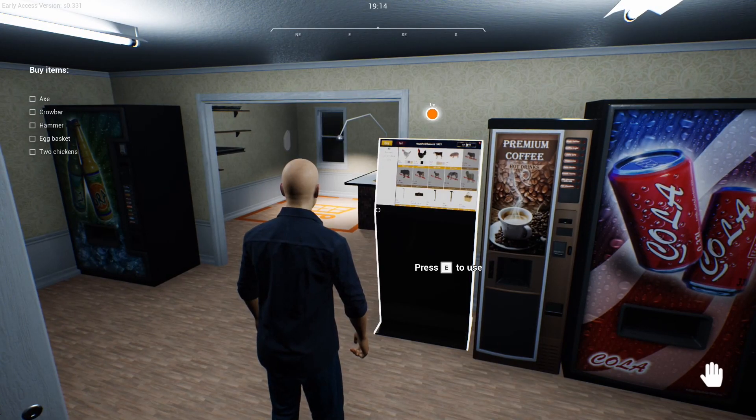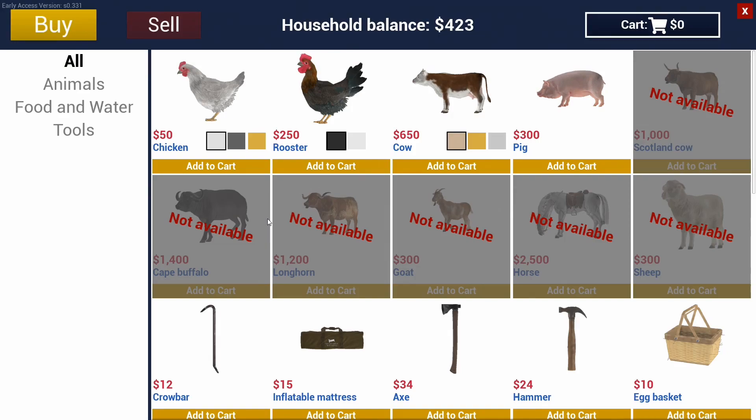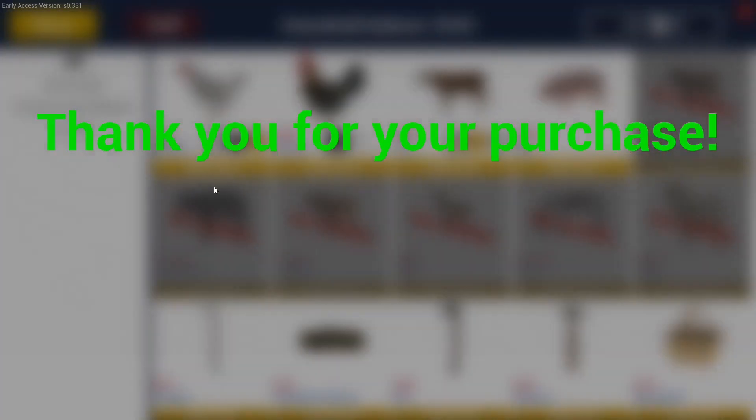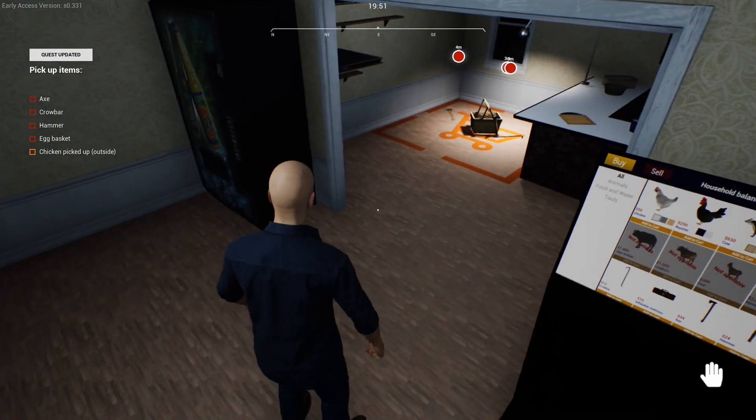What am I supposed to buy? An axe, crowbar, hammer, egg basket, and two chickens. I need two chickens — animals! How do I add to cart? Add to cart — I think that's it. Time to check out. Thank you for your purchase.